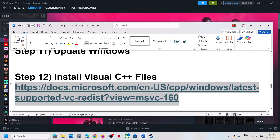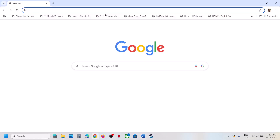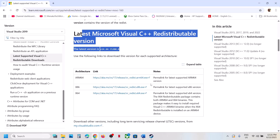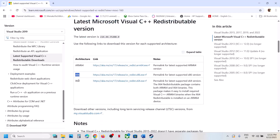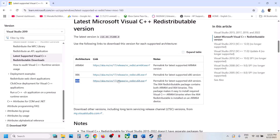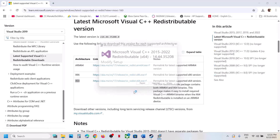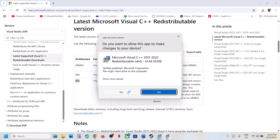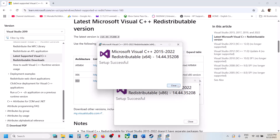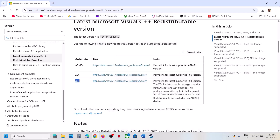The next step is to install the Visual C++ redistributable files. The link is provided in the video description — open it in a browser and it will take you to the Microsoft website. Download the x86 version and run the exe file; if you see a Repair option, click Repair, otherwise click Install. Then download and run the x64 version the same way. Once both are installed, restart your computer and then launch the game.